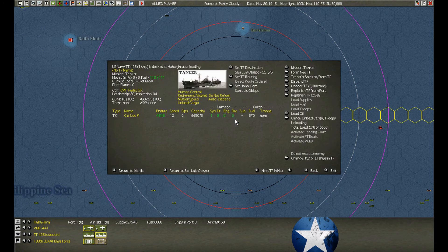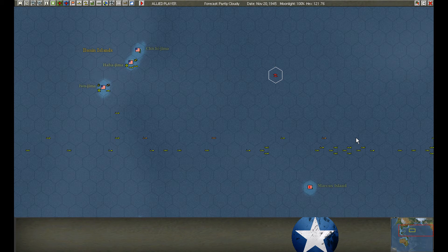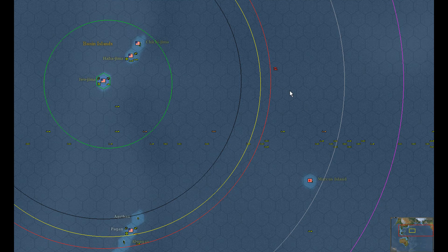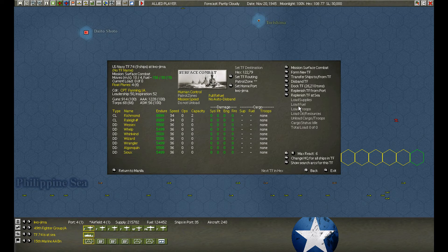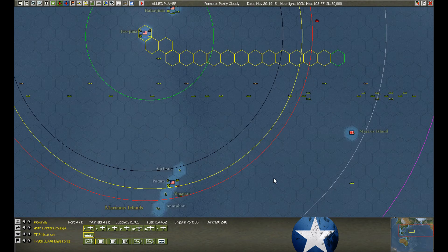Ha Ha Jima — we have two tankers in, one almost finished, so we'll wait for that. Enemy detected — a tanker moving to the southeast. Supposedly two tankers, however, light aircraft carriers have also been misidentified as tankers before. They're hitting right into my convoy lanes — not good. So we're going to send the cruisers back out. He's moving to the southeast — let's try to get down there. We're not going to make it in time.